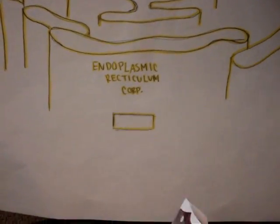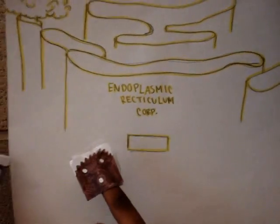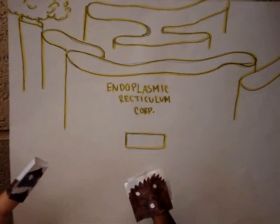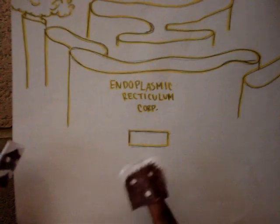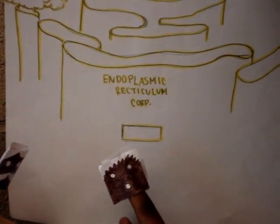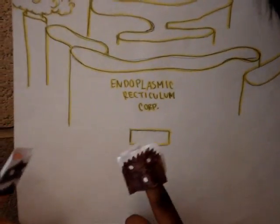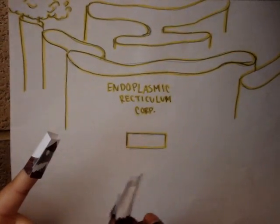This is the endoplasmic reticulum, yet another factory inside Plant Cell City. What does it make? Well, there is the Rough ER and Smooth ER. The Rough ER has ribosome bots that attach to it, and it sends out the proteins that are made. The Smooth ER doesn't have ribosome bots, but it has enzymes that have specialized tasks like making lipids and detoxifying drugs. Okay.